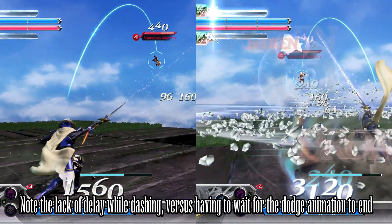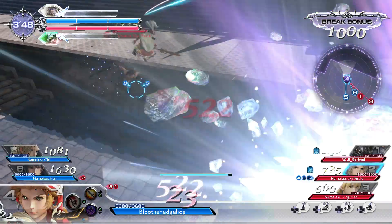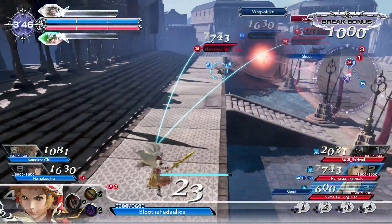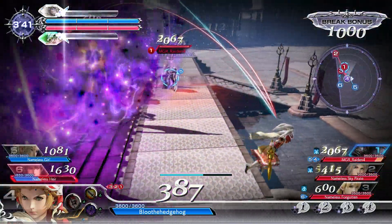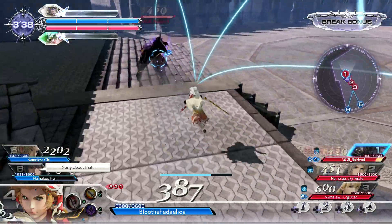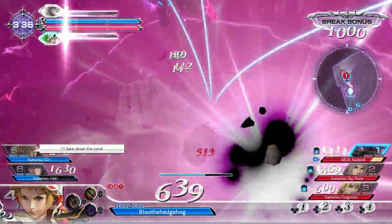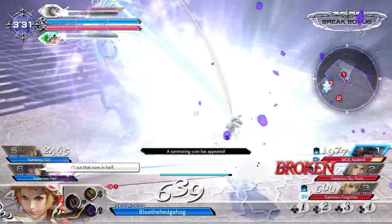The startup lag is dashing's only problem — everything else it's good for: attacking, comboing, retreating, etc. You just can't dash right in front of somebody's face or they'll punish you for it. This rule applies more to vanguards and specialists than assassins and marksmen, because their startup lag is pretty minimal and most people can't react in time to it. Still, it's worth keeping in mind even when playing them, because it's better to dodge when near death than to dash.